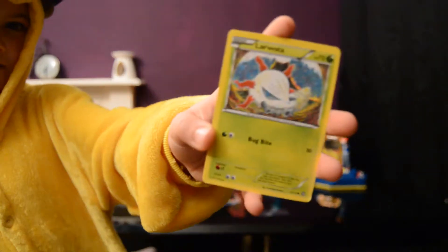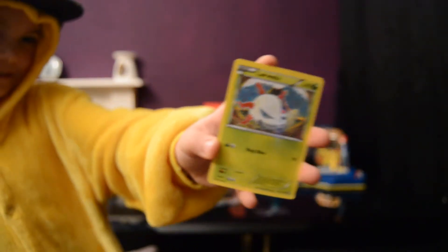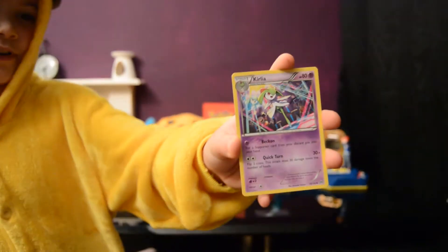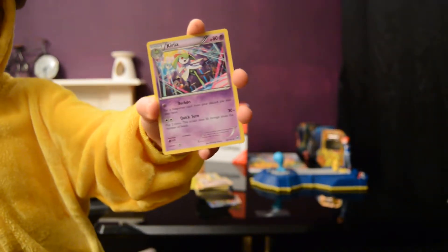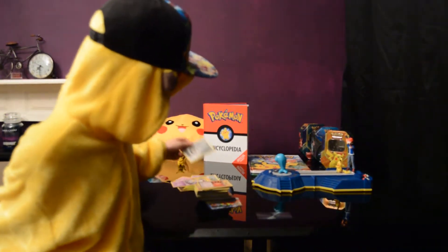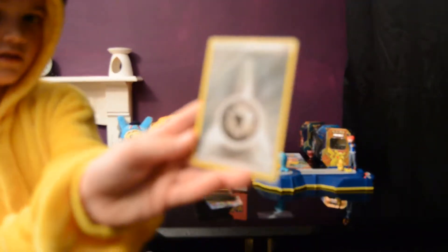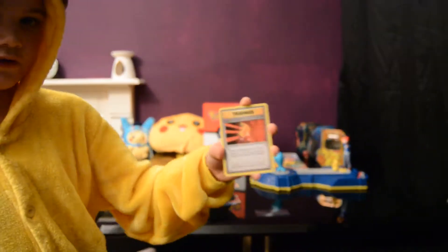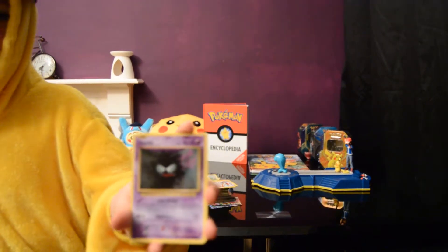Larvitar, I think it's called. He looks cute as well in his little nest. I have got Kirlia. Pretty cool name. And it evolves into Gallade — I'm pretty sure it does. A Metallic Energy. Super Potion — heal 10 damage from one of your Pokemon. Really good. Gastly. Evolves into Haunter, and then evolves into Gengar.